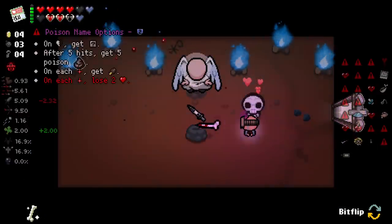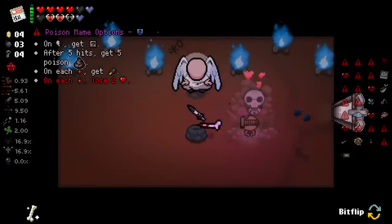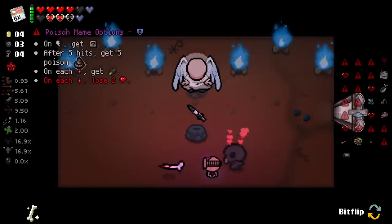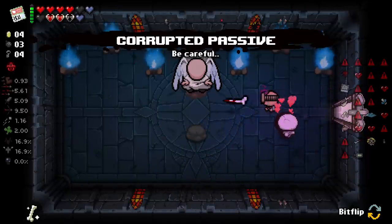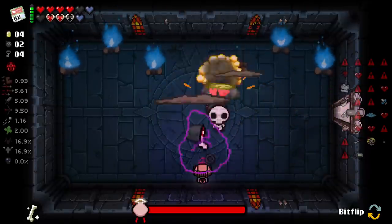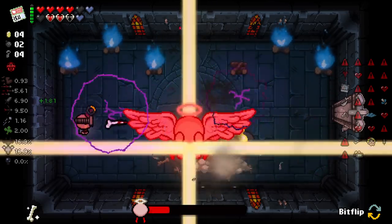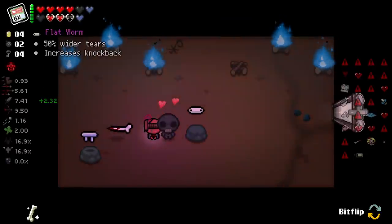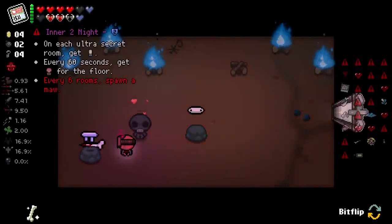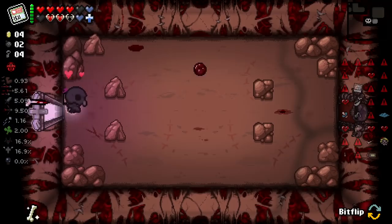After five hits, get five Poison Poops. Yeah, I'll take that too. Can I corrupt the key pieces? I've got to try that. I could corrupt the other story items - I'm going to assume I can. When my Burnies died, I gained damage. On each Ultra Secret Room... every six rooms spawn a Moro - hell yeah, I'll take that. That works for me. This is such a bizarre character - I love it. We're corrupting the hell out of everything.